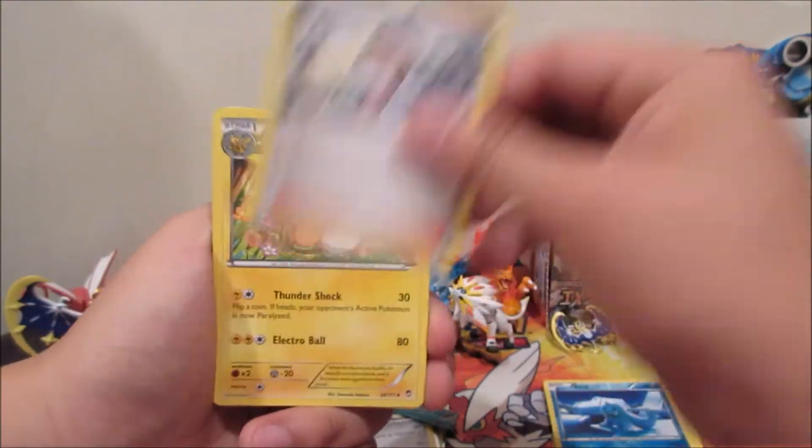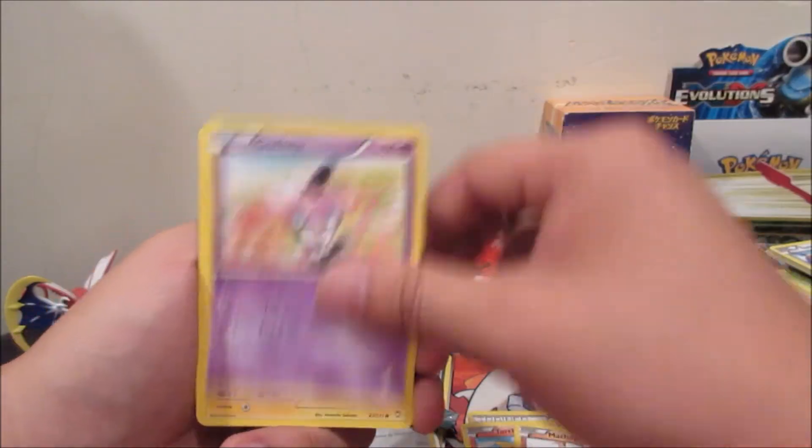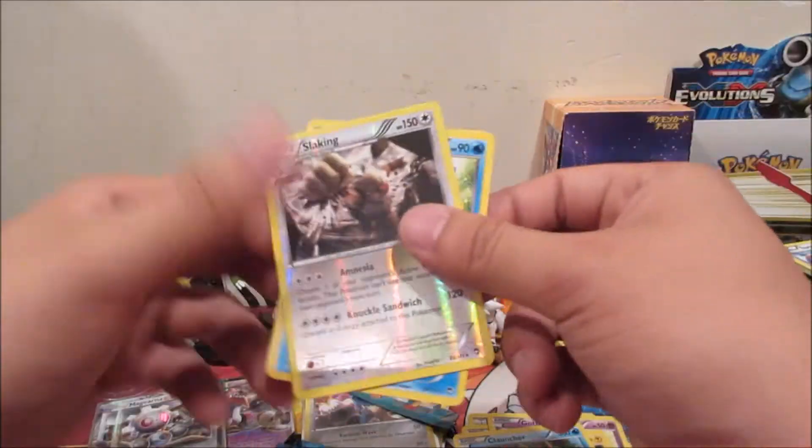From Furious Fists: Fossil Researcher, Raichu, Old Amber Fossil, Torchic, Machop, Pikachu, Clauncher — ooh, Slaking reverse rare and a Glaceon. That looks cute, put that to the side.